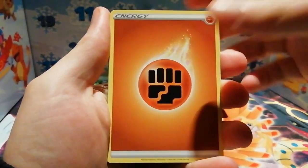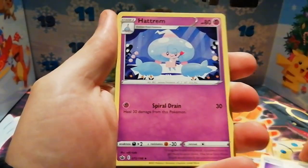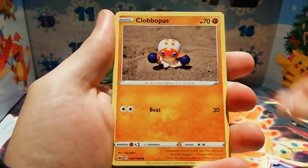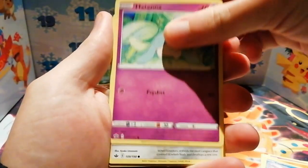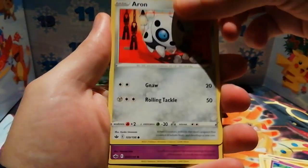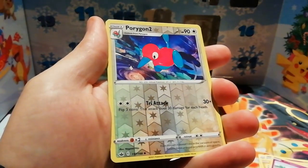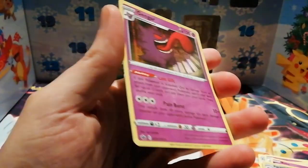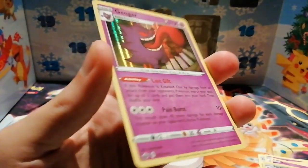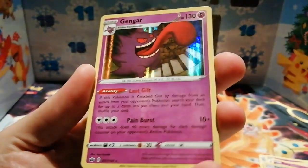So we have a Thwackey, a Fog Crystal, Hattrem, Clobbopus, a Castform, a Hattena, an Arron, a Ralts. We've got a reverse holo Porygon 2 which is just an uncommon, and our rare for today is a holo Gengar — so we don't get an ultra rare, but we do get a holo rare.